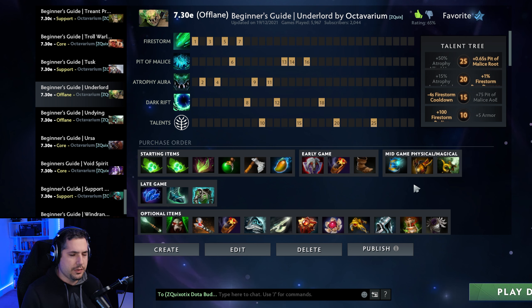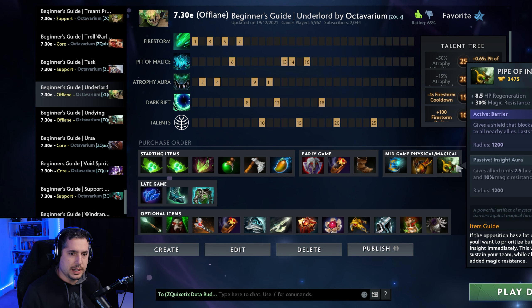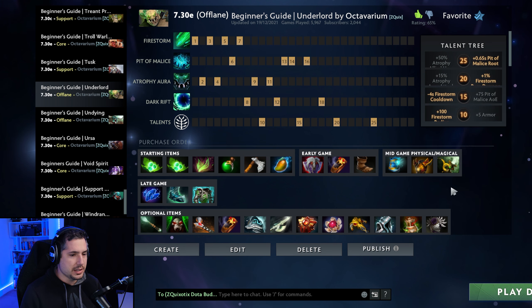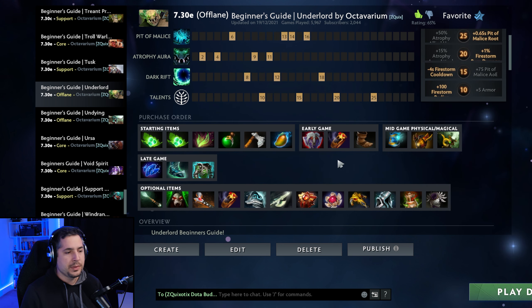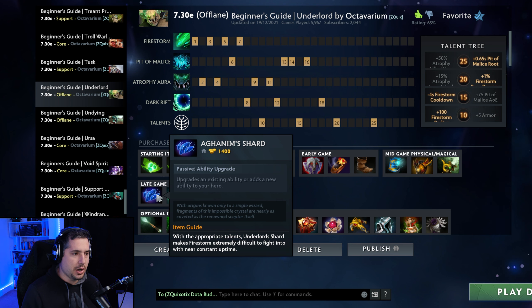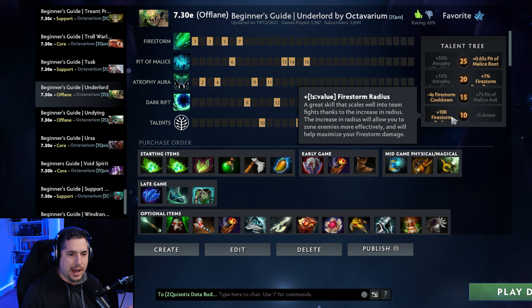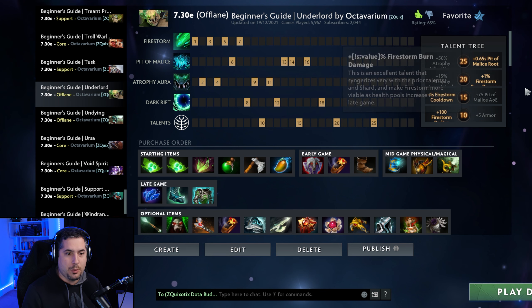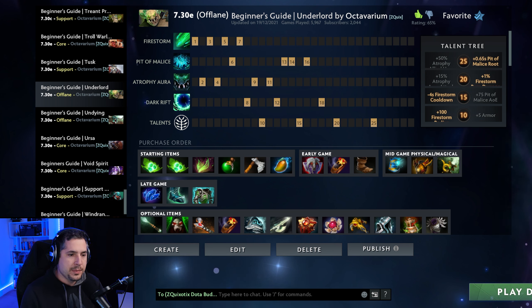From there you have a choice to make. You can finish your Vanguard into a Crimson Guard if the other team has lots of right-click damage, or you can build a Hood of Defiance into Pipe of Insight if they have lots of magic damage. One of the items that most people sleep on with Underlord is the Aghanim's Shard. The Shard allows you to self-cast Firestorm so it follows you around, and it also reduces the cooldown. With the cooldown reduction talent at 15, the radius talent at 10, and the percentage burn damage at 20, Firestorm has 100% uptime and becomes a complete nightmare in high-ground, pushing, and teamfight scenarios.